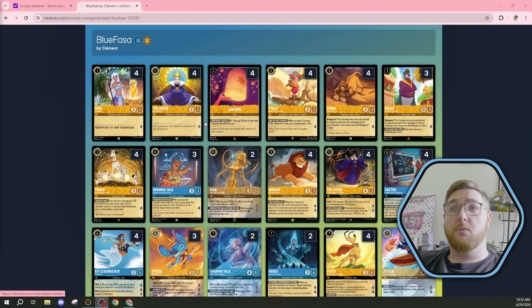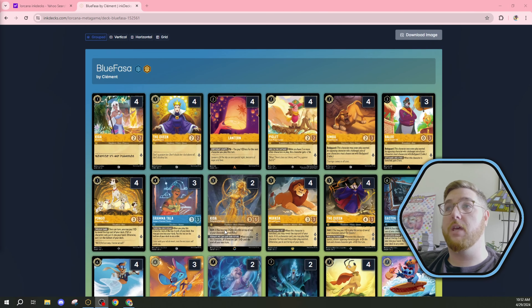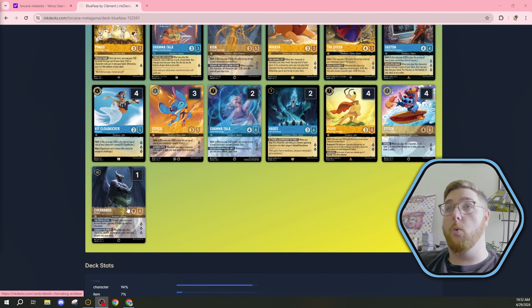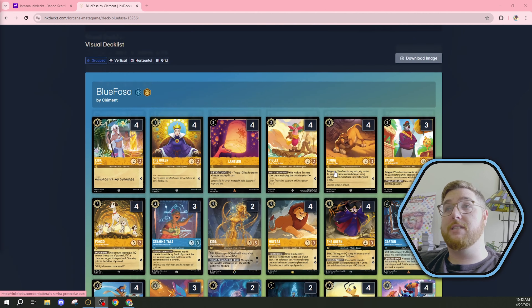We just found this deck and we're pretty interested in playing it. It's called Blue Fossa. That tickles my fancy because we got Mufasa here. We don't have the Blue Mufasa, but that's okay. Does it play the shift kit line? No, but I think the shift kit line is pretty cool. It plays Rockstar Stitches, Surfer Stitches, one Chernabog. Lots of deck throw in one Chernabog. It plays Gramatala and it's a shift line for Gramatala. Does it have the shift queen? Yeah, it does. We'll see what it's about.